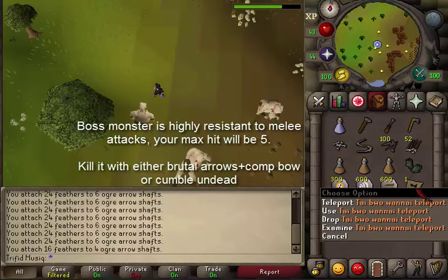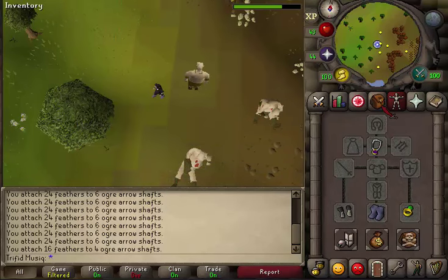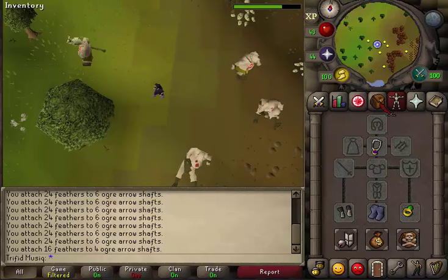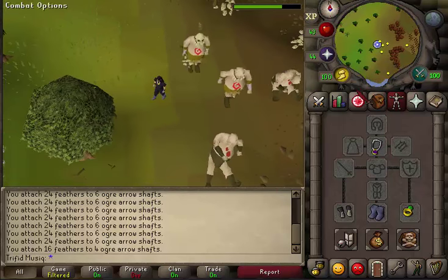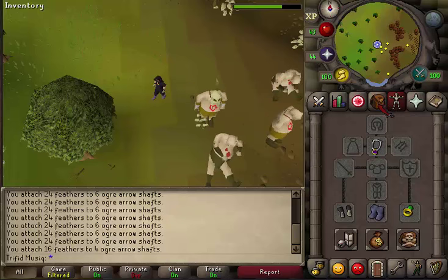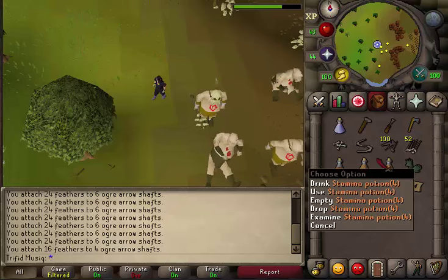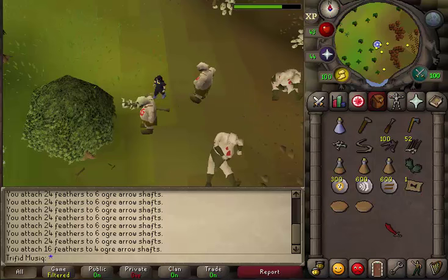You can go to Catherby, take the boat to Brimhaven, and then simply run south to reach Tai Bwo Wannai village. You'll need some magic or ranged armor to kill the boss at the end of the quest. Since you only need the armor at the end, I suggest you bring some weight-reducing armor. At the start of the quest you only need to pass some level 40 monsters and kill a combat 4 skeleton. Also bring two or three stamina potions and have 10 empty inventory slots at the start.